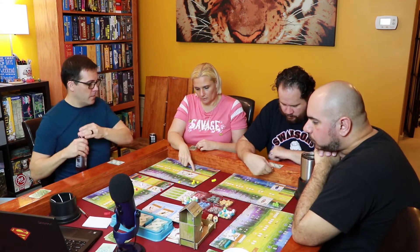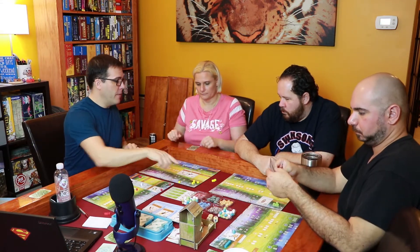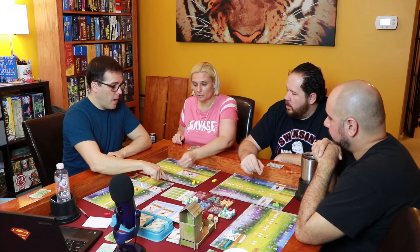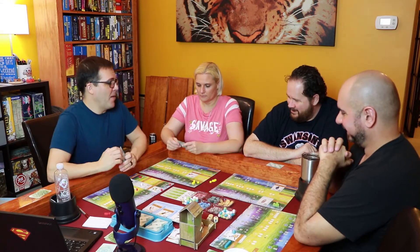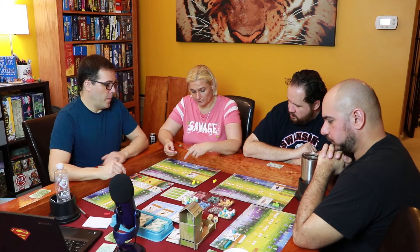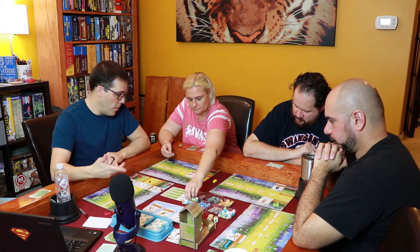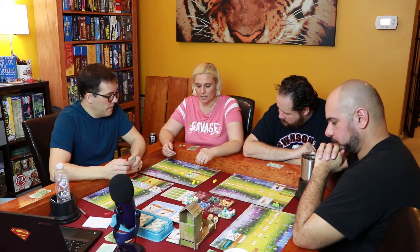Correction: placing a bird in the second, third, or fourth column costs an egg in addition to food. If you don't have eggs, you can't place there. So I need to take the lay eggs action first. That action also lets you activate the birds in that row, and spending a resource gives you an extra egg as a bonus.